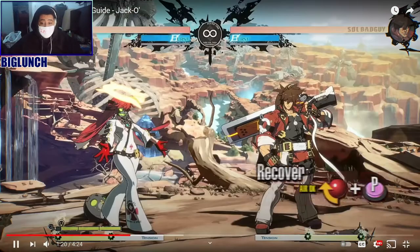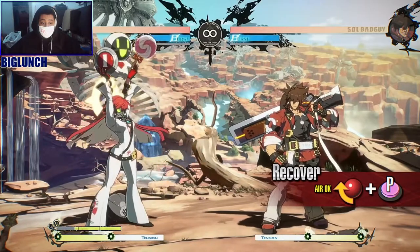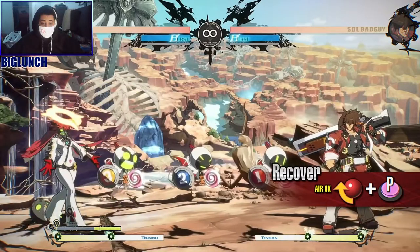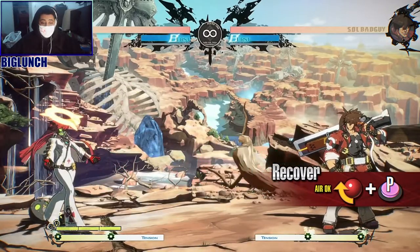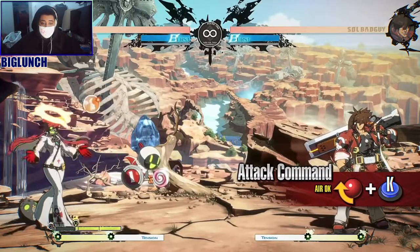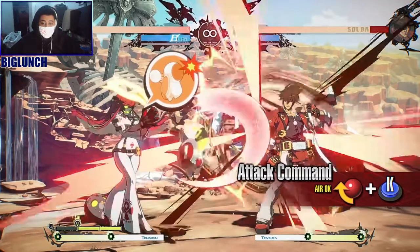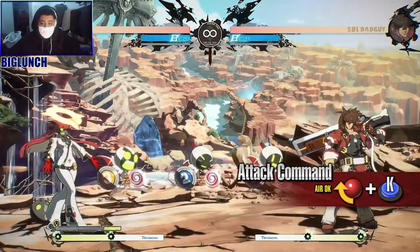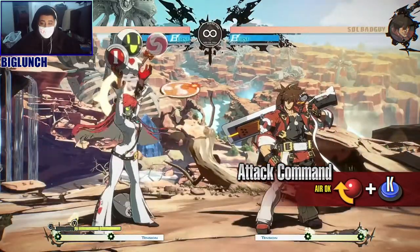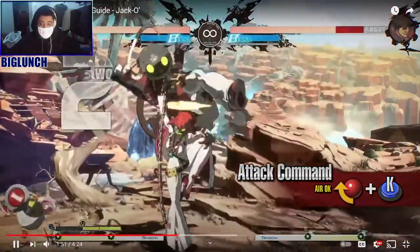Recover — this move collects all servants that are currently summoned. The servant gauge refills once they've been recalled. Servant gauge is required to activate this move. Attack command, defend command — this move causes all currently summoned servants to attack. As it launches the opponent on hit, you can follow up with a combo. It also works well as a poke or in setups due to its fast startup and recovery. Servant gauge is required to activate this move.